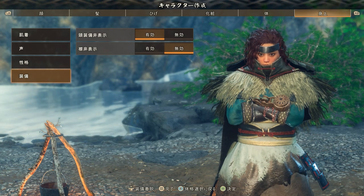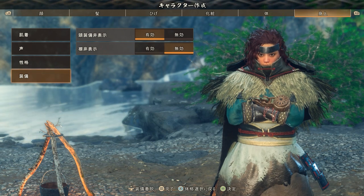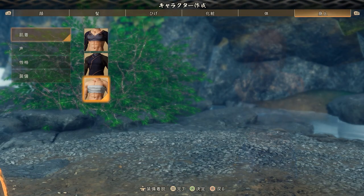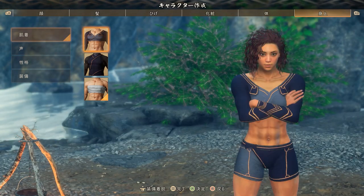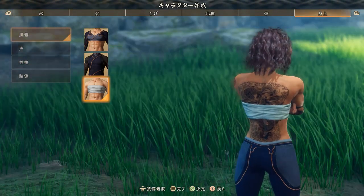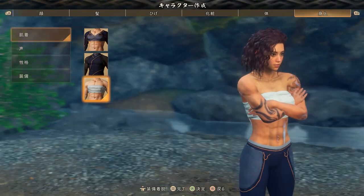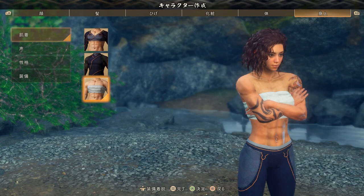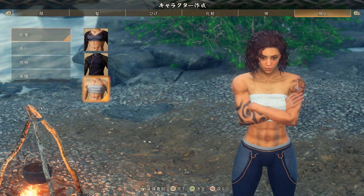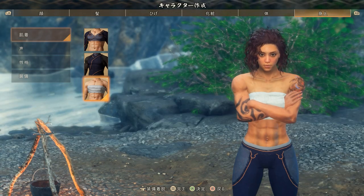結構時間かかっちゃった。下手すると12、3分やってるかもしれない。こんな感じですね。インナーがね、全部でこんだけの種類があるんだけど。入れ墨をバリバリに入れてて。右腕ね、本当は肩とこの腕、両方に入れたかったんだけど、腕に1個しか入れられないんでちょっと仕方なく。こんな感じで、当然バキバキのマッスルウーマンだな。